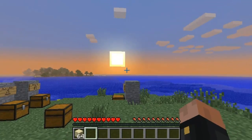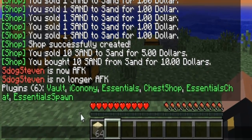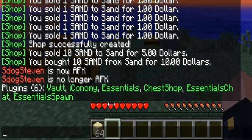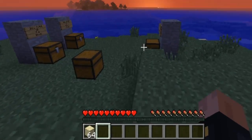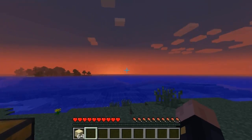One quick thing I forgot to mention: you do need an economy plugin — you may use Vault — in order to run this plugin. I have ChestShop, Vault, and Economy. You can use both economy plugins but I prefer Economy. I do have Essentials but that's not really necessary. All you need is ChestShop — make sure you have Vault. I'll link everything in the description so you can download everything and make ChestShop work for all your players.